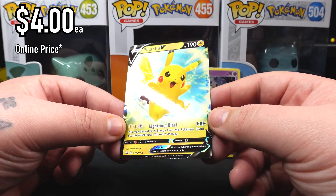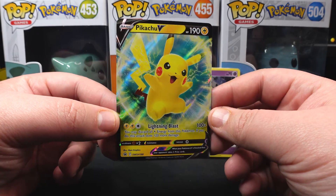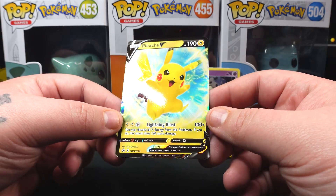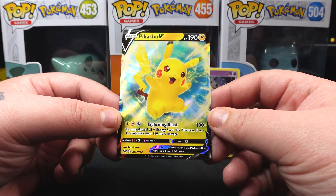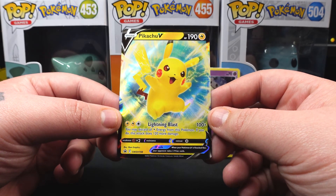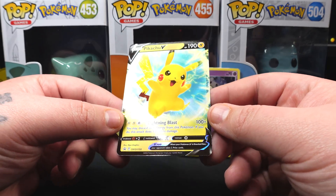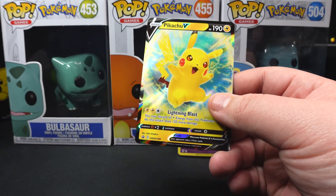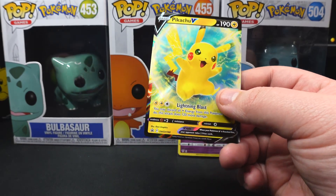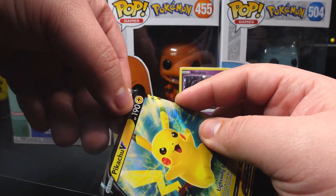We also get this Pikachu V right here, which is a Black Star promo — SWSH 198. It has Lightning Blast for 100 damage plus for three energy. You may discard all Electric energy from this Pokemon; if you do, this attack does 120 more damage. Pretty interesting card, pretty cool.